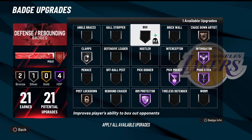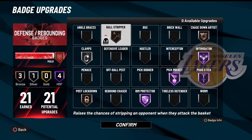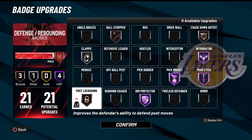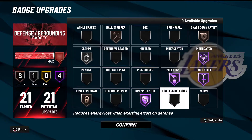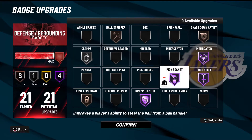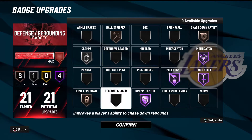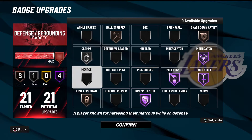I do pogo stick hall of fame so that I can get contests and a quick rebound. Post lockdown bronze — it doesn't help a whole lot but you want every single stop you can get. Intimidator sucks if you're guarding guards because it does pretty much nothing. Shock contest is mainly for in the paint — just trying to get anything to help me get a stop. If I get one or two stops against the post scorer I'm happy.